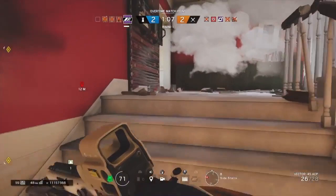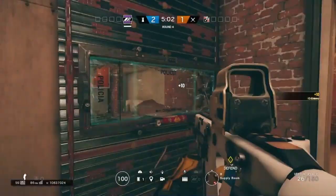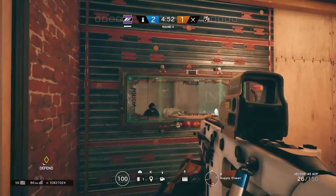I also use the same logic to confuse an enemy. Here I place the black mirror on two different walls and leave the other two free. The enemy has no clue where I am. If they try to get me by one side by destroying the wall, I can get them by surprise from the other side. This is really good.